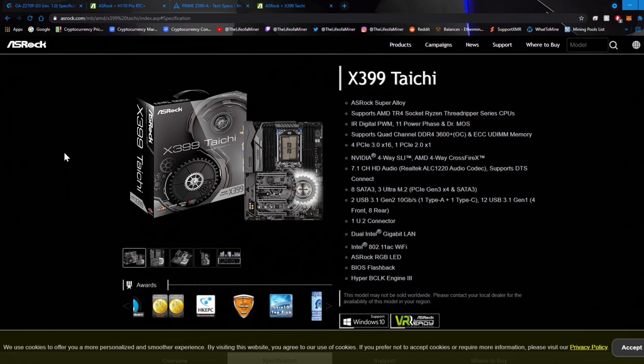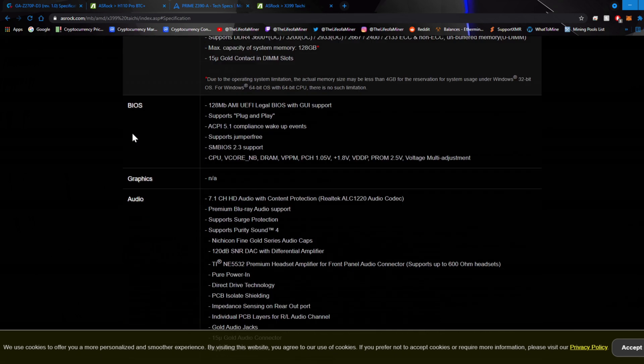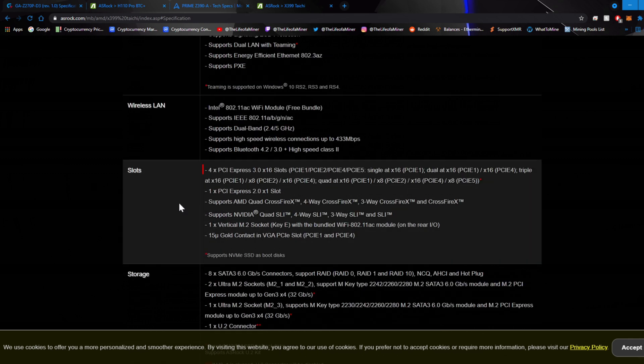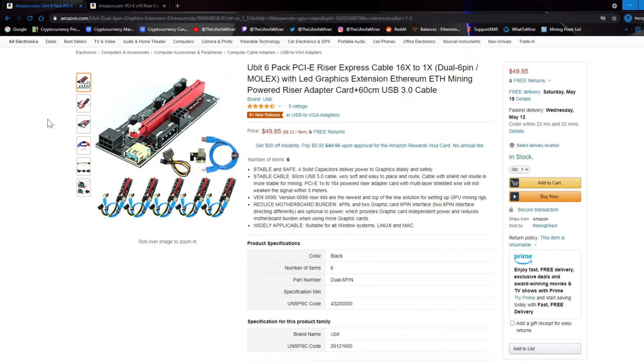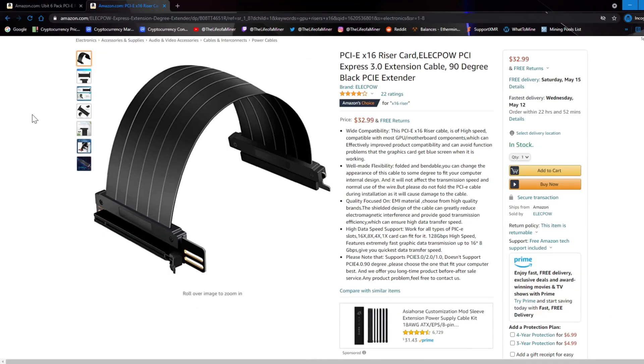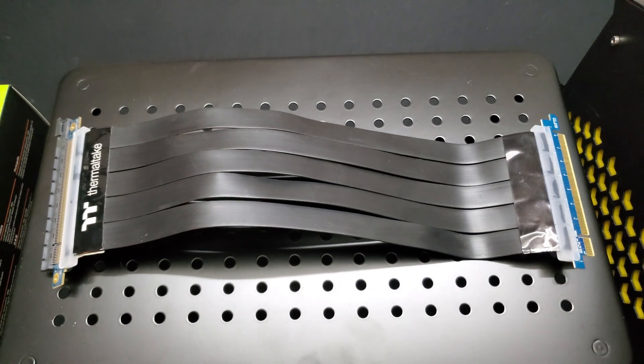The last example is the ASRock X399 Taichi motherboard, which looks like it has four x16 slots. Checking the specs, this motherboard has four PCIe 3.0 x16 slots and can run quad at x16, x8, x16, and x8 — so you can get up to four RTX 3060s mining Ethash to its full potential. Also, you can't use any PCIe risers that are x1 slots. Standard mining risers are PCIe x1 to x16, so using those will limit your hash rates. If you want to use risers, you have to get the PCIe x16 riser extension cables.